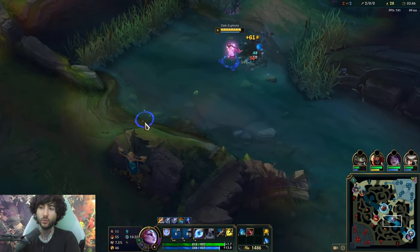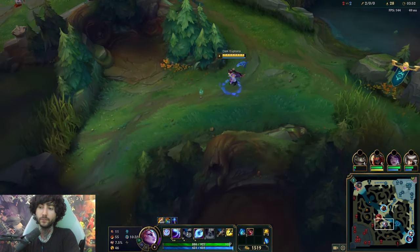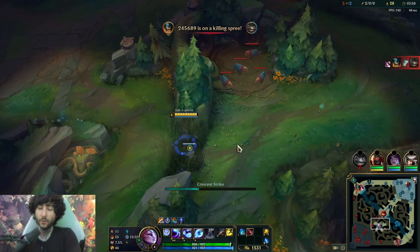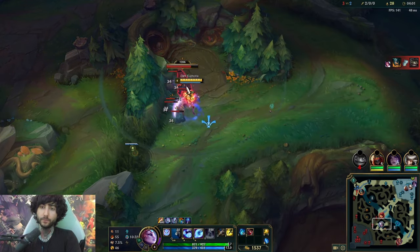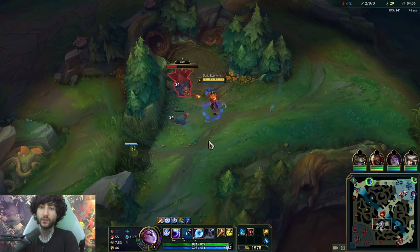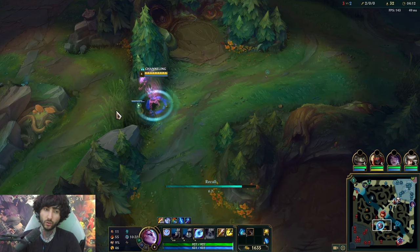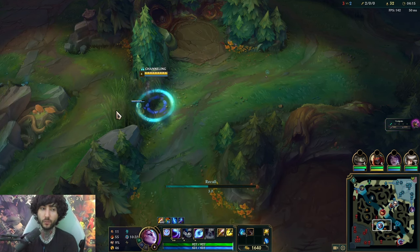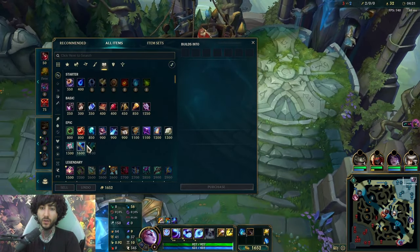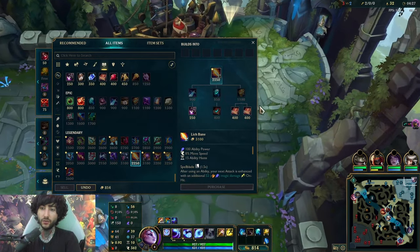I'm pretty happy with what I did there. I know Olaf is on bot side, so I'm going to check his raptors since they should be respawning. We have vision on that. I'm going to drop a ward here because I'll see him on the return. The second raptors — your jungle camp you start at — will always respawn around four minutes. We know Olaf started raptors, so that second raptors will always come at four minutes. Jungle knowledge will help you a lot. Also, I don't take a second Krugs here because I want to be there for void grubs.